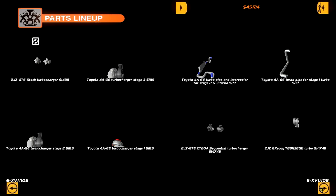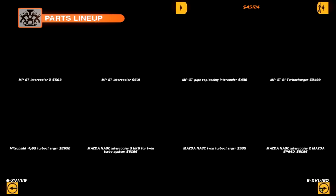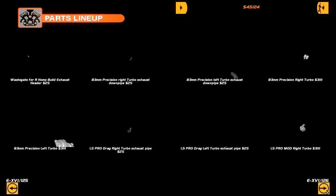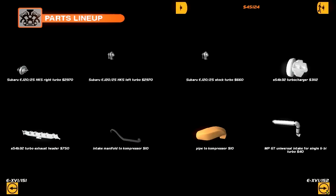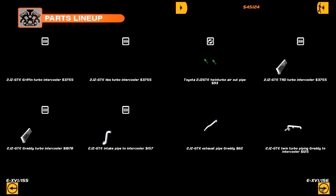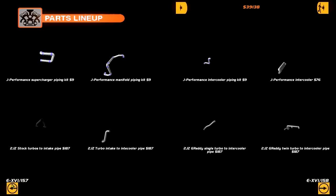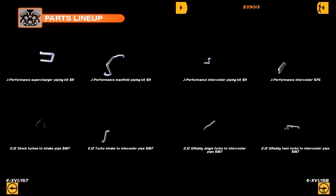Twin turbos — I don't need that. What the hell are these? I want an intercooler. Scrolling through these stupid pages is so annoying. I want a Greddy, TRD, GTE — I'm just gonna buy everything because we don't know what's gonna fit. That's JZ Performance, I don't even want that. But we need the pipes that go from the turbos to the intercooler, otherwise the turbos aren't connected to anything.